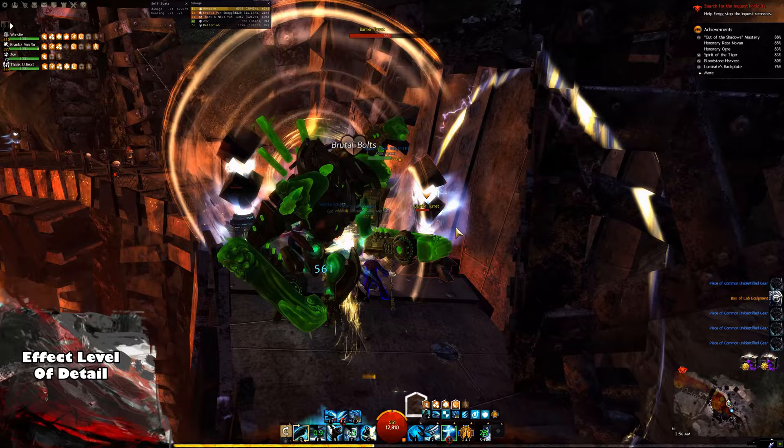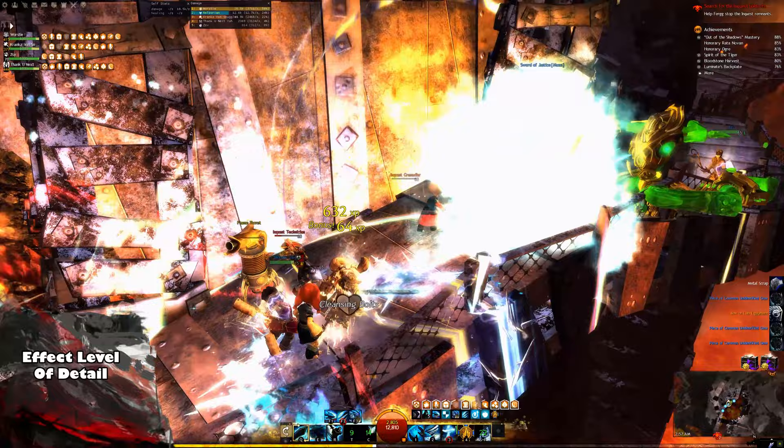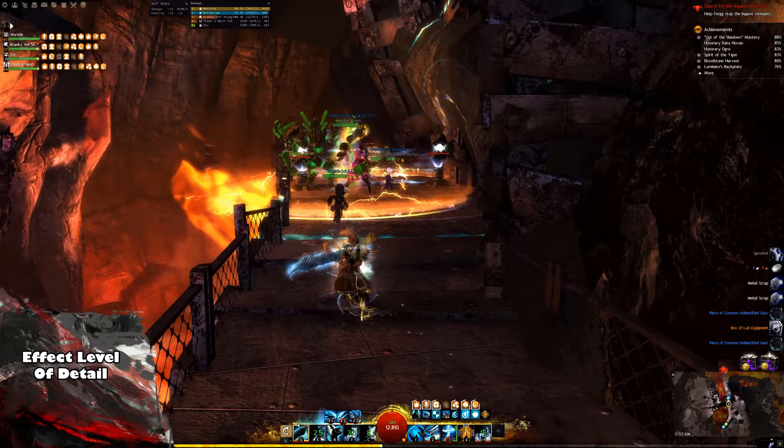Finally, there's Effect Level of Detail, or Effect LOD for short. This will affect how many spells appear on your screen at once. Ticking this box will help limit the amount you see to give you a much larger amount of frames in group content and to save you from burning your eyes out.